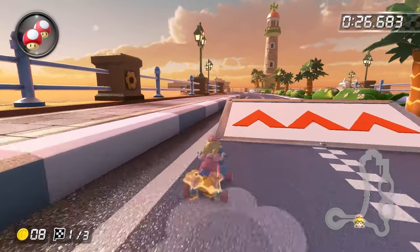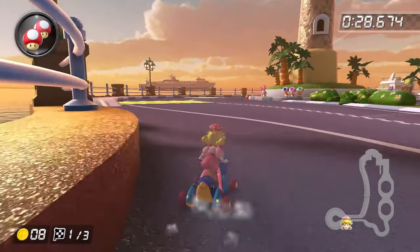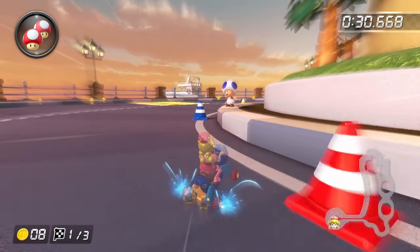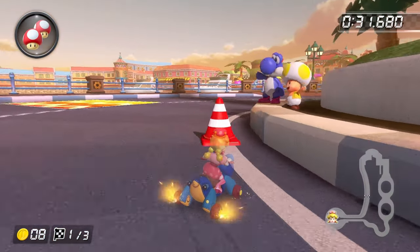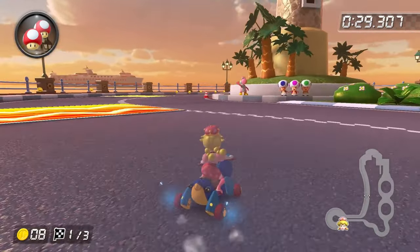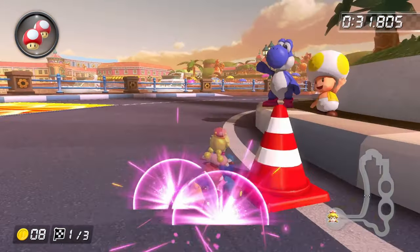If you did it correctly, you land right about where this flower is at, but I released my mini turbo a little bit too early on lap 1. As you'll see when we watch the full run, my laps 2 and 3 execute this strategy much better. Taking this next turn tightly is an exercise in precision, but what you want to do is widen up a little bit until just around when you get to the red cone and then start tightening up. As long as you do that, you should be okay.